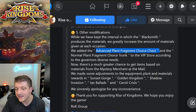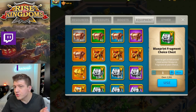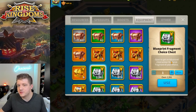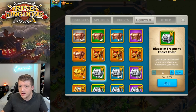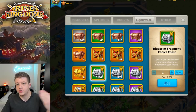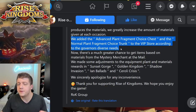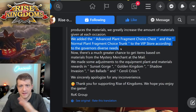It looks like they've also added the advanced blueprint fragment choice chest and the normal blueprint fragment choice chest to the VIP store. I don't really know what they mean by this — I don't think anybody was really asking for these, and I have literally thousands of them. We also don't currently have a normal blueprint fragment choice chest, so this will be clearer once the update is live. As long as these cost a small amount of resources to purchase weekly, it's probably worth it so you can convert them into alliance credits and then use those to purchase passport pages.